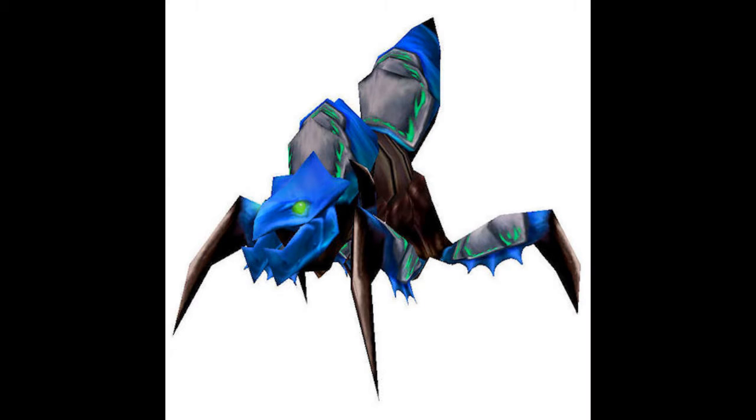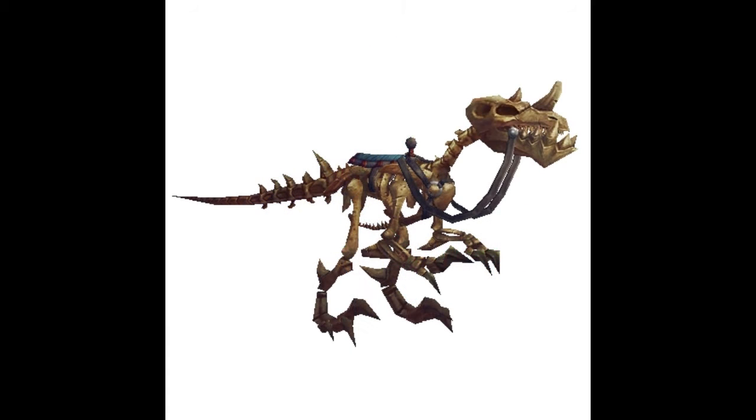Next up is the Ultramarine Qiraji Battle Tank, obtained from 150 Tolvir archaeology fragments, which are of course obtained from doing archaeology in Tolvir. Then we have the Fossilized Raptor, which is obtained from 100 fossil archaeology fragments, obtained from fossils.